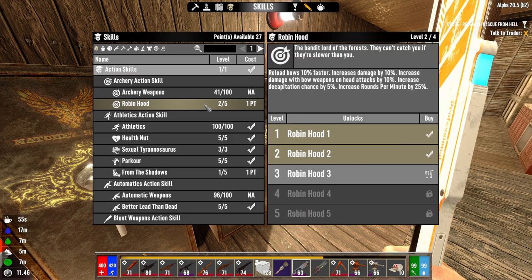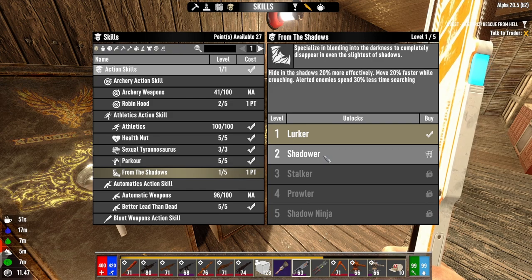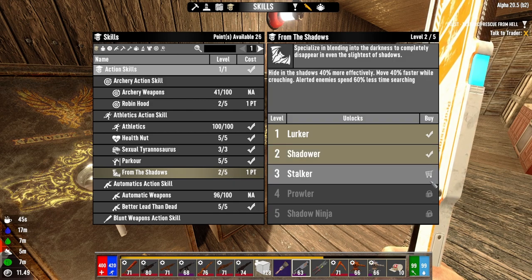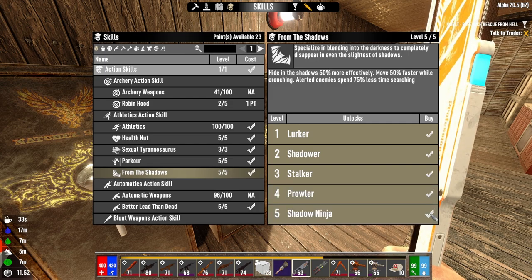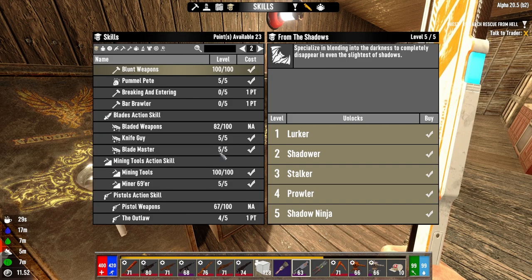I could put it in Robin Hood, but let's look at other things first. From the shadows. Got 27 points. We're doing it. What does this do, actually? Hide in the shadows — faster while crouching. Well, that's kind of nice. Alerted enemies — 60% less time searching. Nice, okay, that's good. That actually wouldn't have been a bad one to have.